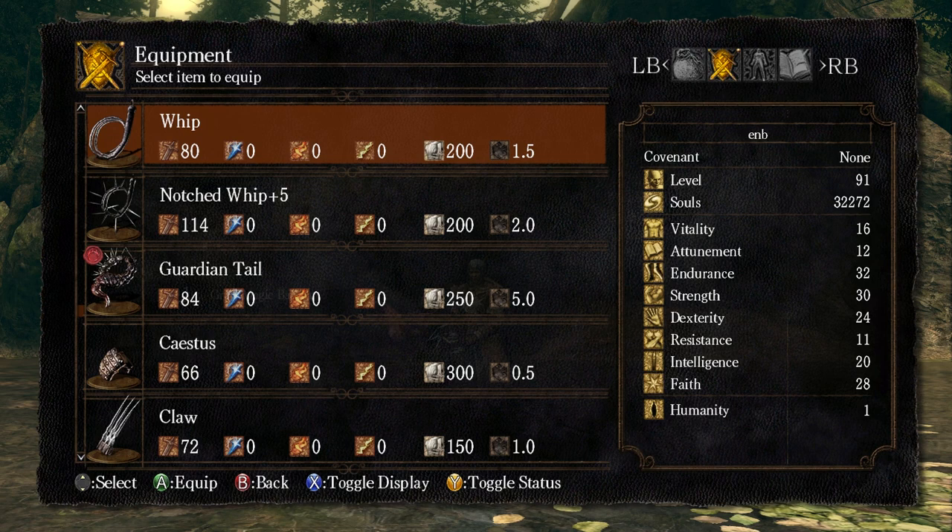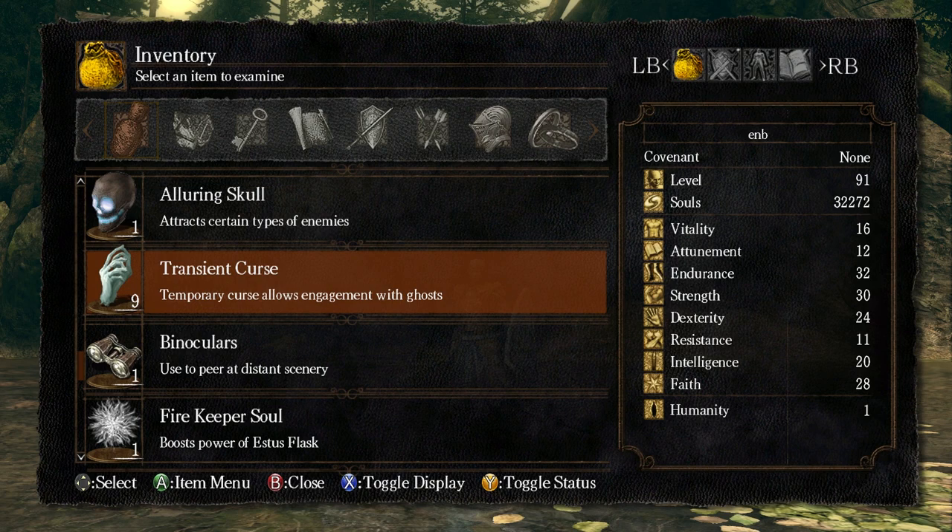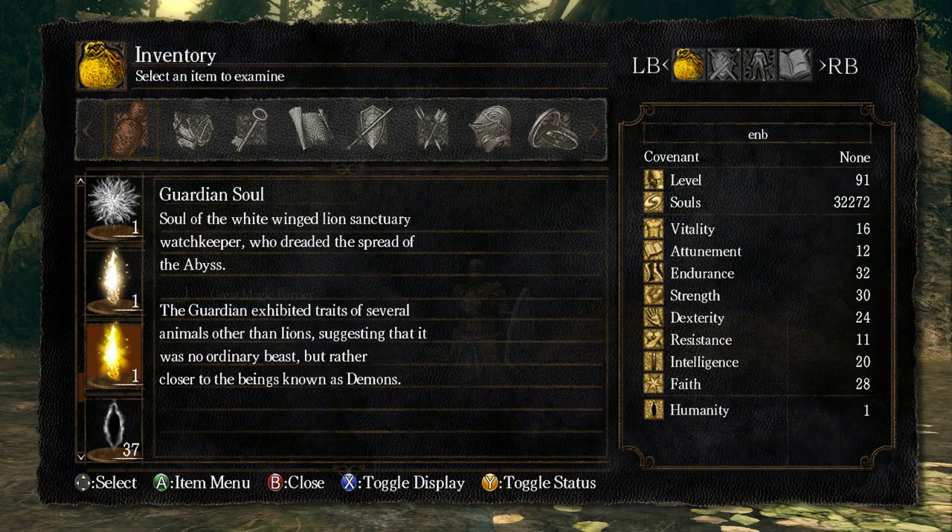People were asking me why I don't use L1 and R1 to flip through the item panes — that's because in Dark Souls 1 that actually swaps between equipment, inventory, and status screens. It's an improvement they put in later games, so there's a reason why I'm manually scrolling through everything. The guardian soul has a very unique color to it. 'Soul of the white-winged lion sanctuary watchkeeper who dreaded the spread of the Abyss. The guardian exhibited traits of several animals, suggesting it was no ordinary beast but rather closer to the beings known as demons.'